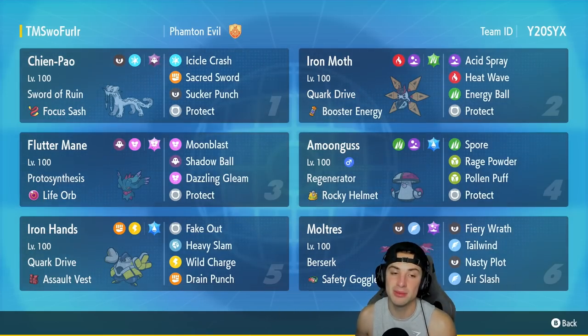Our first Pokemon for today's team preview is Shen Pao. This team seems to be very strong with a few off-meta Pokemon and Shen Pao is getting a start here. It's got Swords Ruin with the Focus Sash as item, Ice Steel Crash, Sacred Sword, and Sucker Punch with Protect as its final move — probably the best moveset for Shen Pao in the competitive scene at the moment.